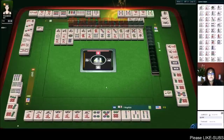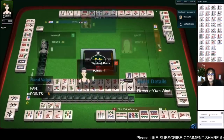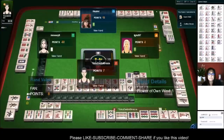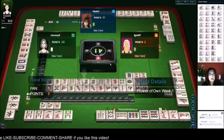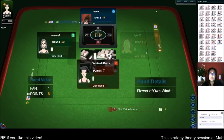Oh, they got a win. They have a little hand, negative score — we should still have the lead. We were ready to win on a six crack but there were none in the other players' hands.